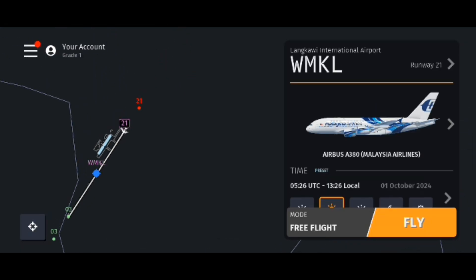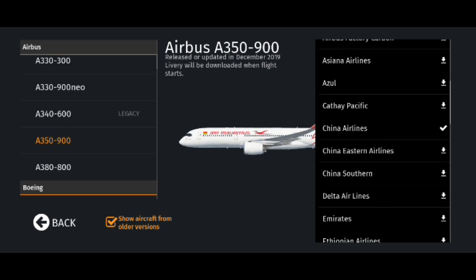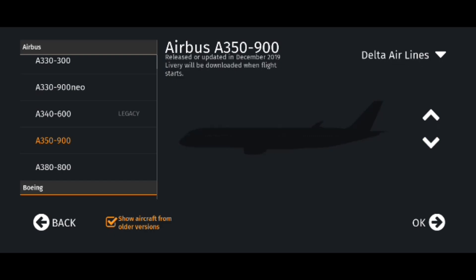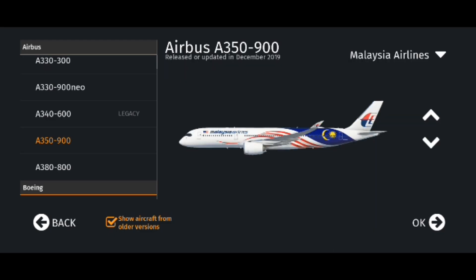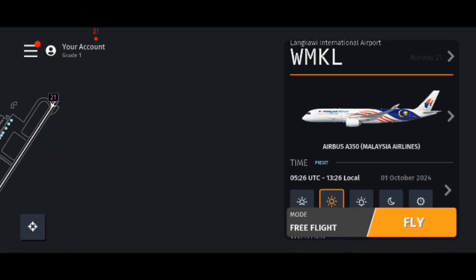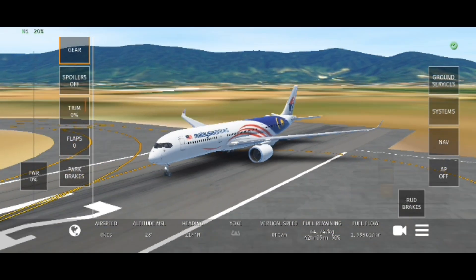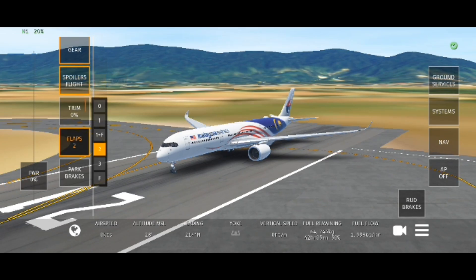Next plane we're gonna be doing — you probably know this one — it's the A350. They do have a Malaysia Airlines A350 in this game apparently. You can change to different liveries for the plane. Whoever set the Malaysia Airlines Merdeka livery was correct because it is the Merdeka livery. Let's just take off — flaps to number three.